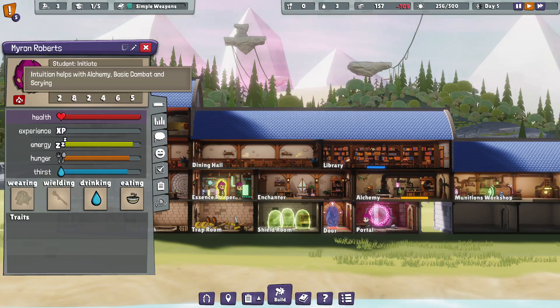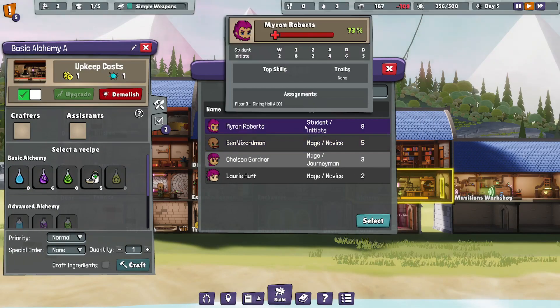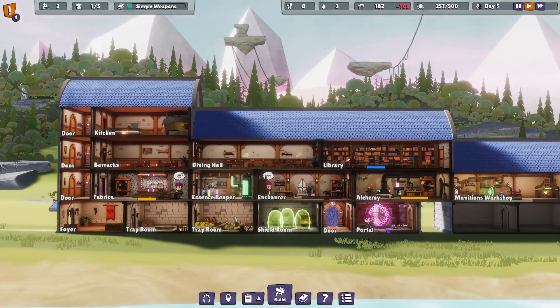What were you good at again? Alchemy. Let's assign you as the assistant to the alchemy. Can I make you the crafter? Sure can. Get at it, student. We're putting you to work right away.